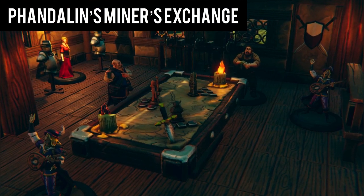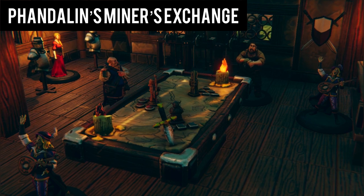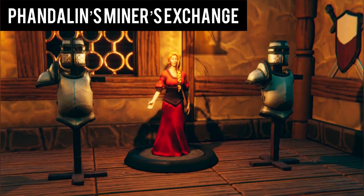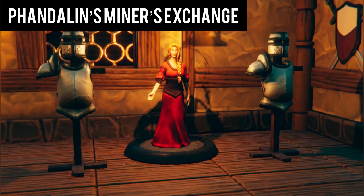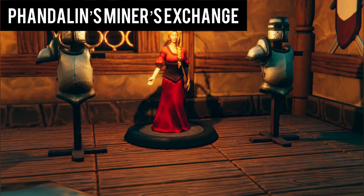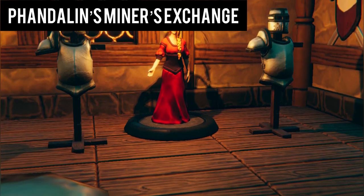Knocking on the door of a sizable wooden building, you find yourself at Phandalin's Miner's Exchange. Here, you meet many local miners who wish to have their valuable finds weighed, measured, and paid out. The guildmaster is a woman named Halia Thornton. She offers you 100 gold pieces if you can remove the leader of the Redbrands, Glasstaff, as the Redbrands have been an issue to the city of Phandalin. You can't help but feel that she has an underlying motive for removing Glasstaff, but that is an issue for another day.